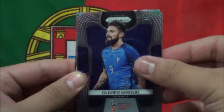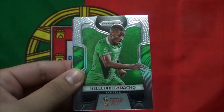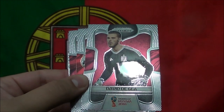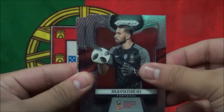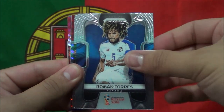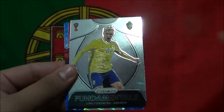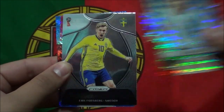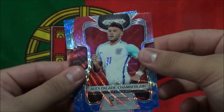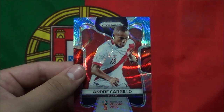Next pack here. Olivier Giroud. Davinson Sanchez. Thomas Muller. Kelechi Iheanacho. David Taguia. Franco Armani. Gerard Pique. Christian Eriksen. Roman Torres. Musso So. Lucas Biglia — that was actually an insert. Fundamentals of Emil Forsberg. Alex Oxlade-Chamberlain. Rim Sungui. And Andre Carrillo.